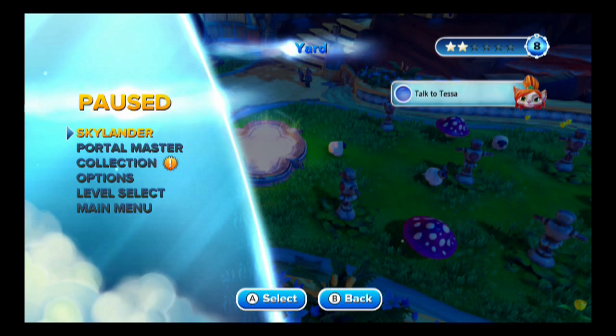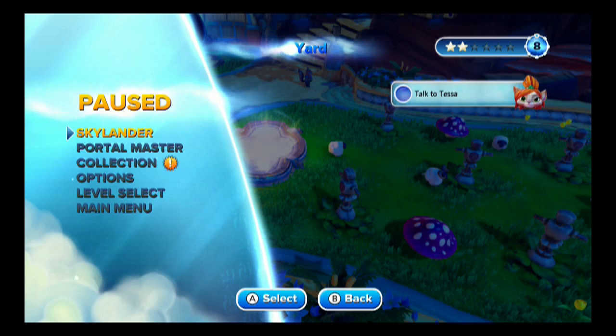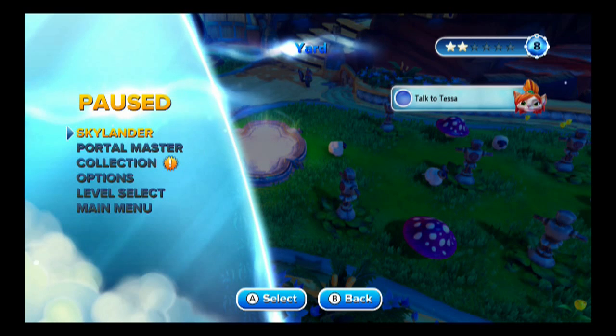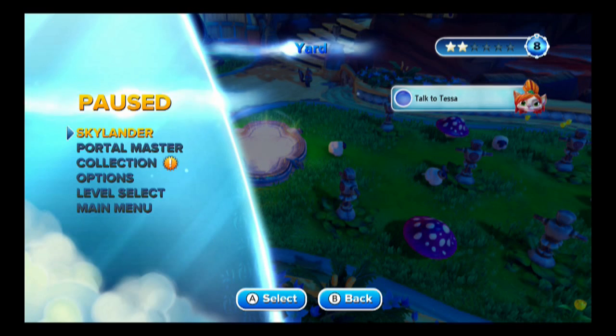Hey everybody, Mona Weasdom here. It is 4:11 AM, Saturday, December 29th. We just introduced Legendary Lightcore Grim Creeper — seems like a pretty cool character. We should be seeing standard Grim Creeper here pretty soon in Wave 3. We've already introduced Legendary Free Ranger and Legendary Night Shift. This was just Legendary Lightcore Grim Creeper.